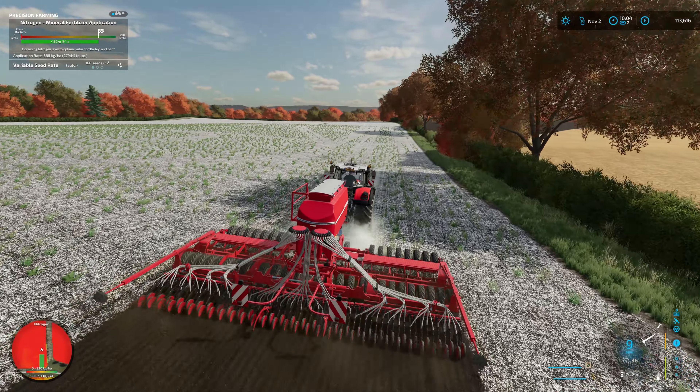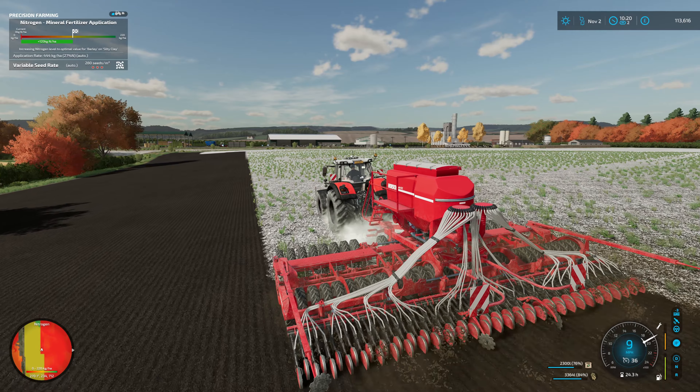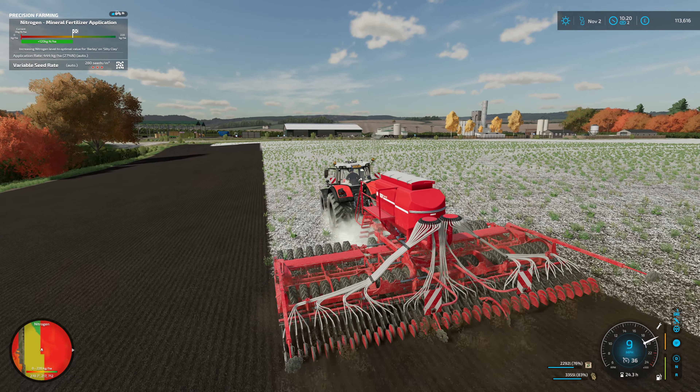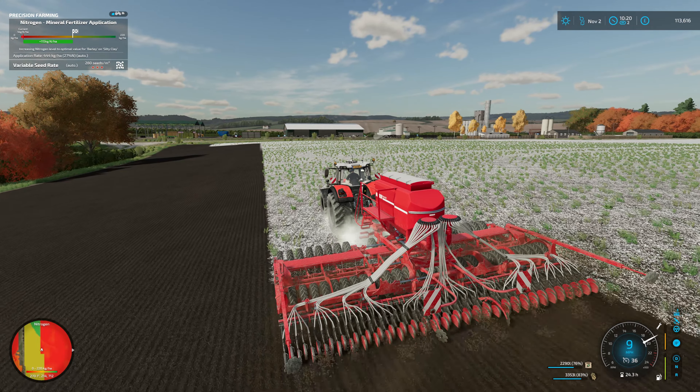We're applying the nitrogen as we go. We'll see how far we get through before we need to refill. The usage of seed and fertiliser isn't too shabby. We'll probably need to fill up with fertiliser, but we've got plenty — we bought a load before and stored that away in the grain silo.